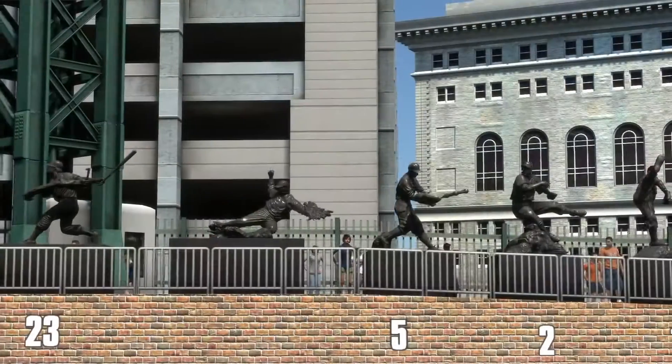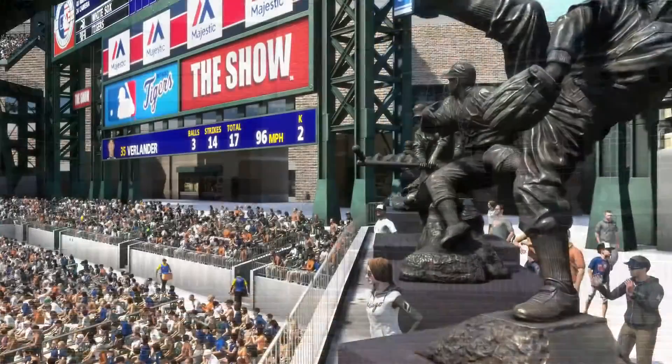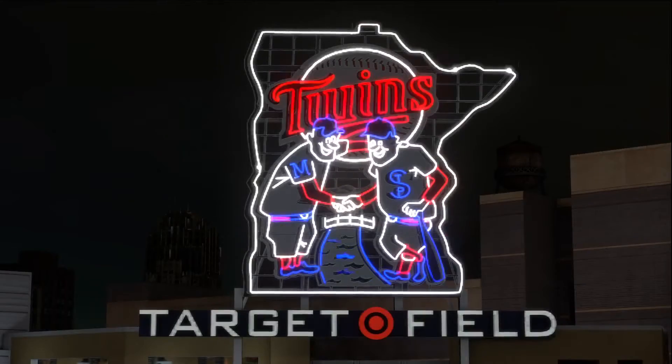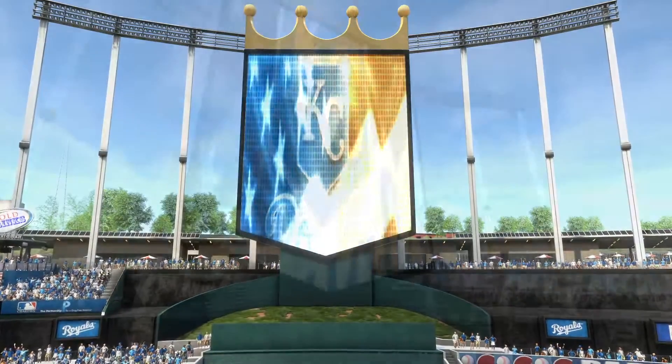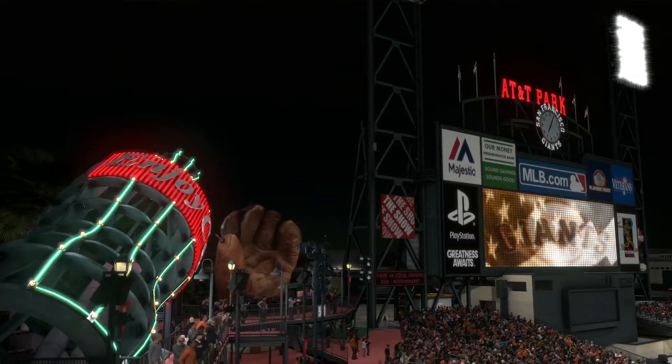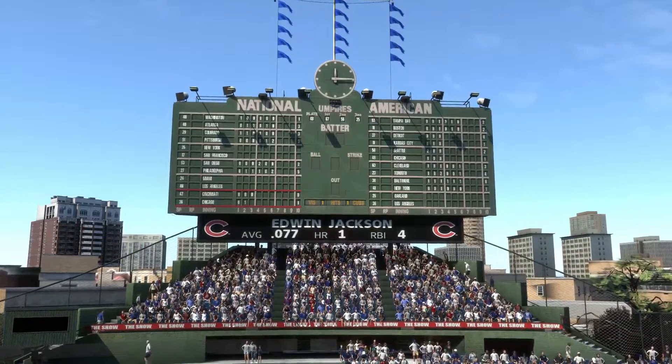Another new feature is the ability to add specular maps throughout the entire stadium — from the pools in Arizona, to the LED sign in Target Field, and Kansas City's gorgeous centerfield Jumbotron. The spec maps let us achieve a level of detail that truly brings the stadiums to life.